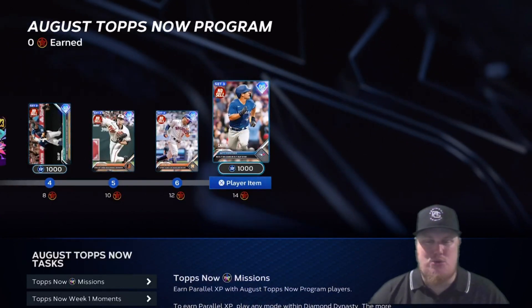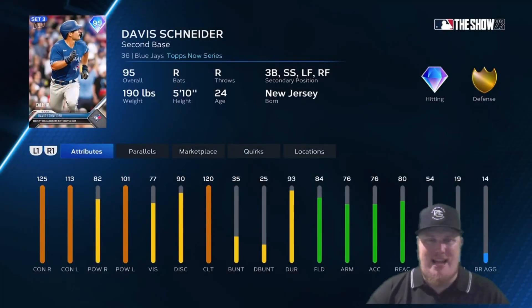Last but not least, at 14 stars you get 1,000 season XP and the 95 overall second baseman for the Toronto Blue Jays — Davis Schneider. Look at the contact: 125 and 113, and not too shabby on the power at 82 and 101 either. He can play third base, shortstop, and those corner outfield positions. The 24-year-old belted his first major league home run in his first major league at-bat with Toronto.